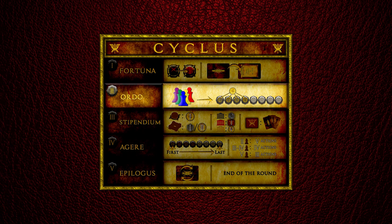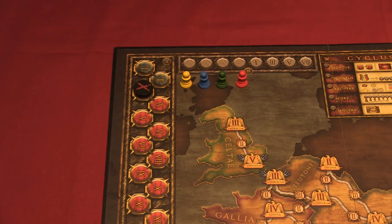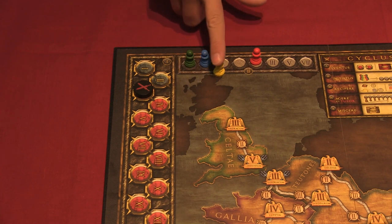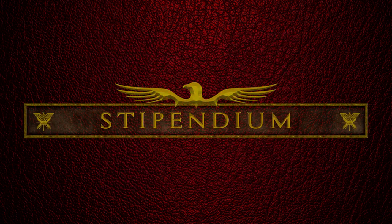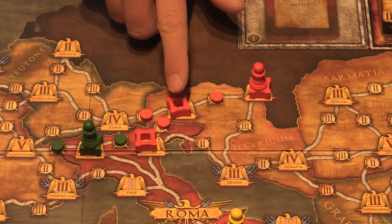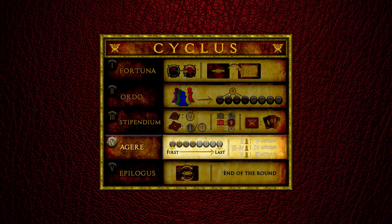Now we move to the Ordo phase, where you set the turn order for this round. Remove all player markers from the turn tracker, and starting with the first player, each player chooses a new spot on the turn tracker. Early positions in the turn order cost dinar, while later positions are free. If you choose a position with a cost, pay the dinar shown on the tracker as soon as you place your marker. If you choose a free position, your marker will be placed on the last possible spot in the turn order. After deciding on the turn order, move to the Stipendium phase where you get your resources. In turn order, each player gains one dinar for each road they control, one stone or two dinar for each city they control, and finally draws additional Deceptio cards equal to their influence. After receiving resources, we're back to the action phase.